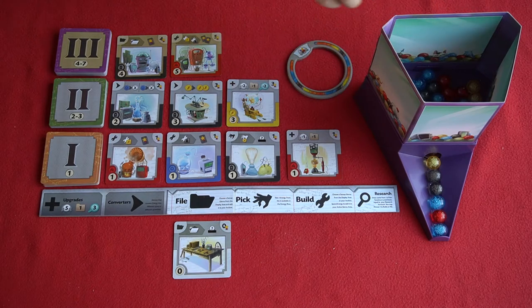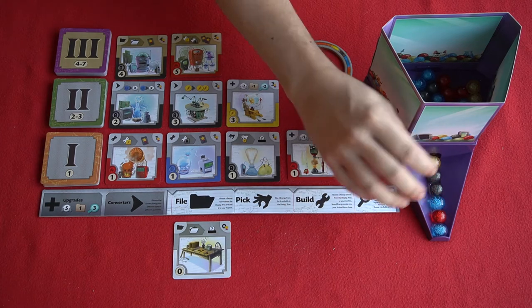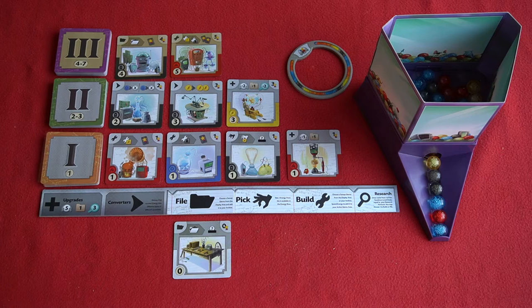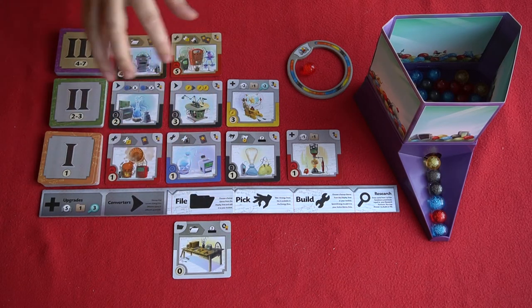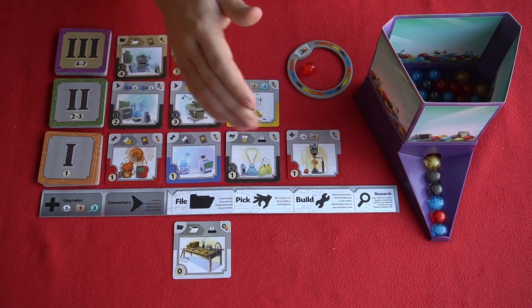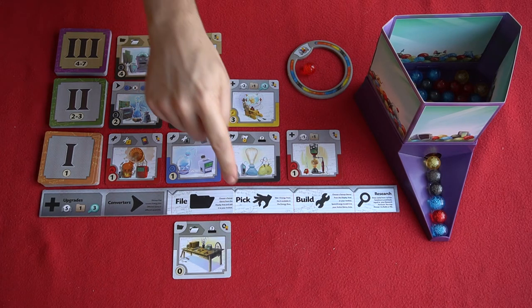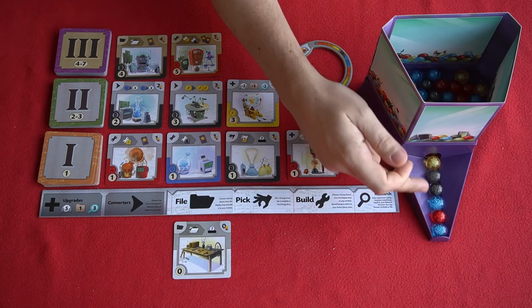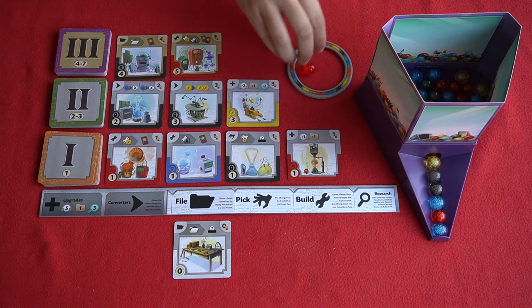You've also got this energy dispenser here and there are always six energy available for you to pick individually and specifically from. On your turn you're going to take one action then pass to the player on your left. The first action is file, which allows you to take one of the face-up gizmos in the communal area and place it in your archive, effectively reserving that gizmo so no one else can build it. You can then pick, which allows you to take one of the six energy from the dispenser and place it in your energy reserve.